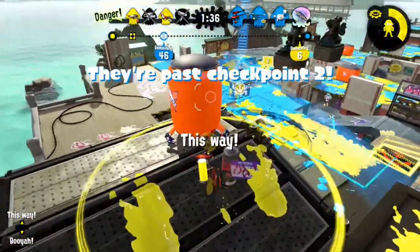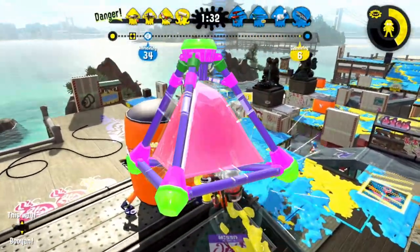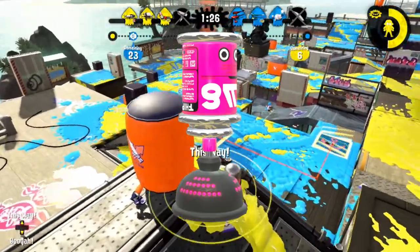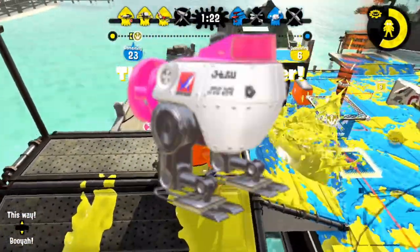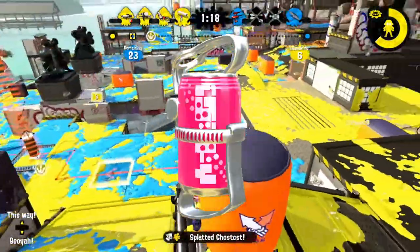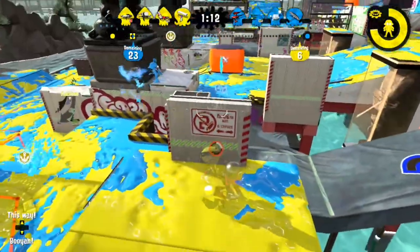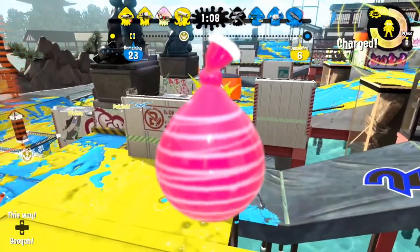All kinds of bombs are annoying for Hydra. Splat bombs will either force them to move or kill them. A single suction bomb will deny space for two seconds and force the Hydra to recharge, and auto bombs have almost the same effect. Fizzy bombs are great against Hydra because of the insane trip damage and paint they provide — two things Hydra extremely struggles to move away from. And burst bombs will paint their feet, something Hydra struggles with, getting them stuck in your ink.